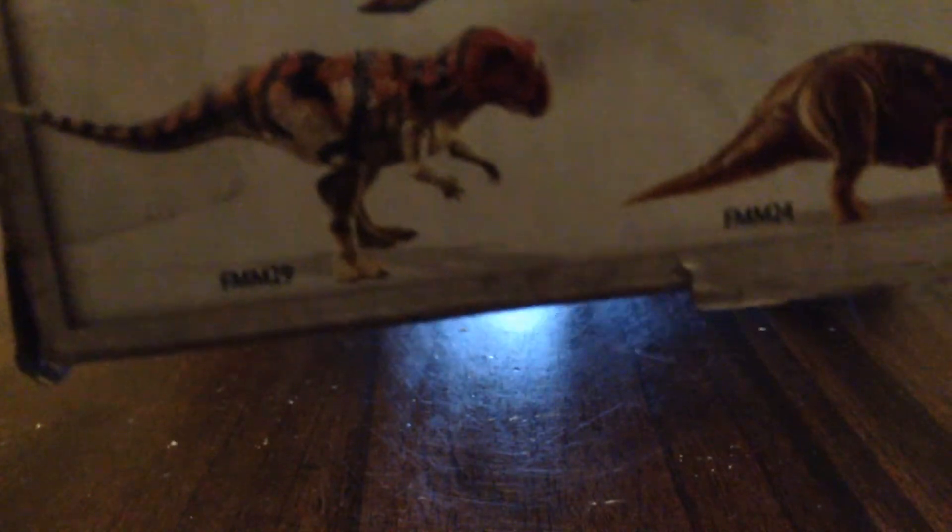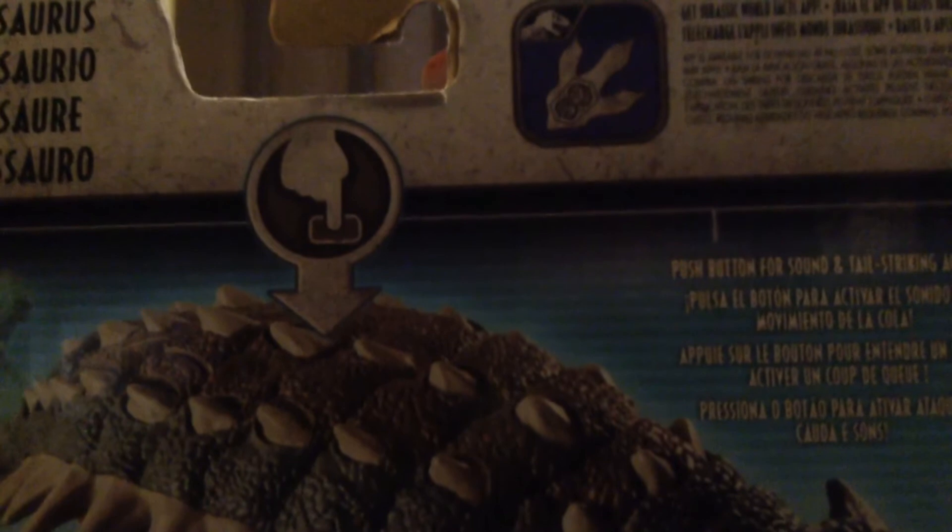Okay, let's look at the box. There's the one in blue again, and the Ankylosaurus. The Roar Strikers. There we go. And there's two more to collect, and two new ones. Jurassic World effect — get it right now!